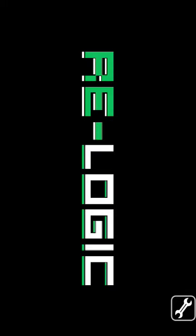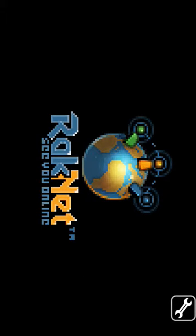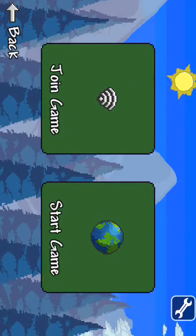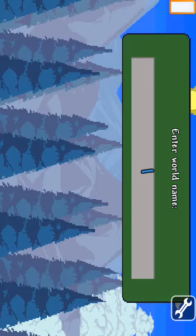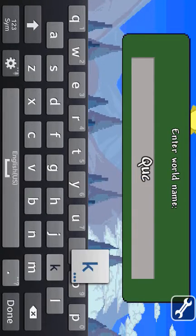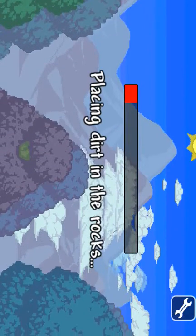You're going to open Terraria and then wait for it to load. Then you're going to create a world, or just use your current world. So I'm going to do that and then we're going to create one.